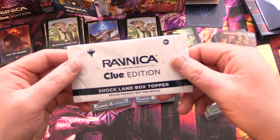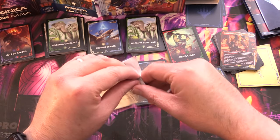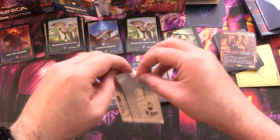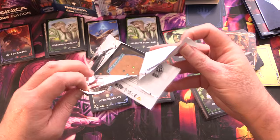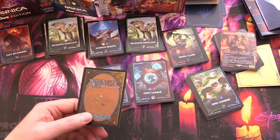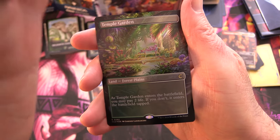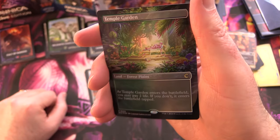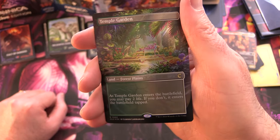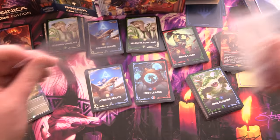There we have our eight guild packs. Now let's look at the Shockland box topper — sealed product, not for resale, though I'm sure that will stop everybody. It doesn't appear to have a pull tab so we'll have to open it carefully, hopefully without destroying it too badly. A little bit of pringling but okay.